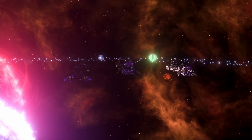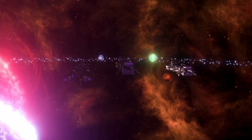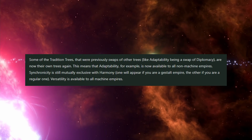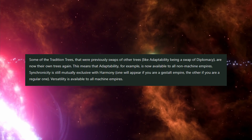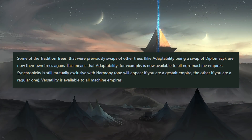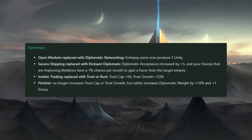Next we have Diplomacy. It's important to note that before, if you weren't a Machine Empire, you had access to Diplomacy; otherwise, you had access to Adaptability. Now it's going to be possible for any Empire to have access to Adaptability. They have kept Harmony and Synchronicity such that if you are Gestalt you will get Synchronicity, and if you are a regular Empire you have access to Harmony — that's one of the choices which you don't really have a choice on. Versatility is available to all Machine Empires. Looking at Diplomacy now: Open Markets has been replaced with Diplomatic Networking. Embassy Pacts now produce three Unity — in the early game, if you find some neighbours and establish embassies with them, that's a nice little bonus to have. Is it worth an entire tradition? Probably not. It's definitely one of the weak ones. Secure Shipping has been replaced with Eminent Diplomats.